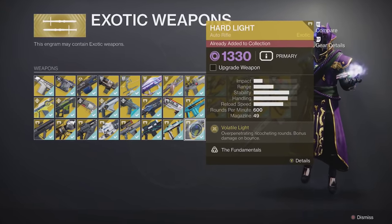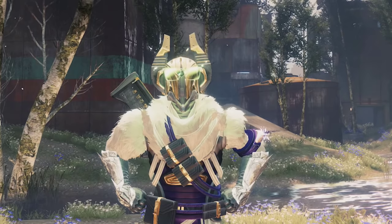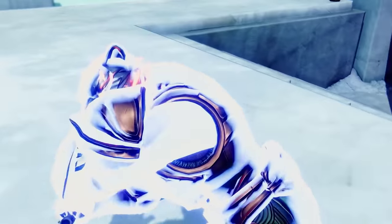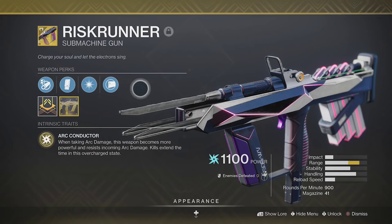You can also get Hard Light to drop randomly from exotic engrams, much like the majority of the previous weapons. Number 4 is tied between two of the best exotic SMGs — Risk Runner and Huckleberry.